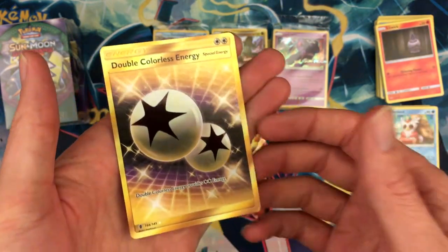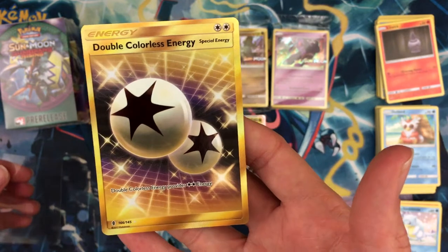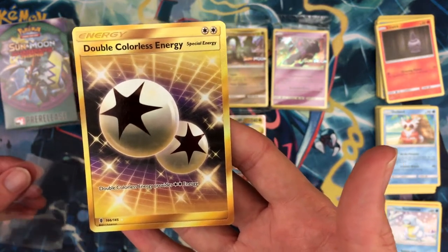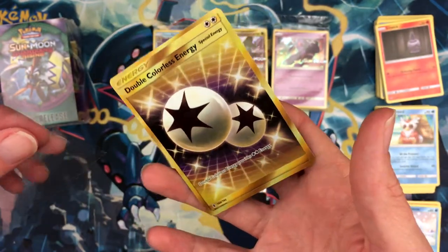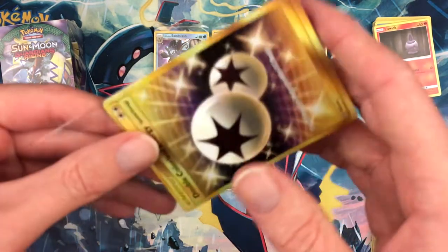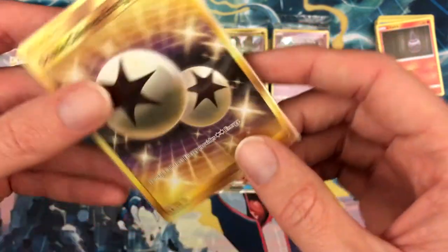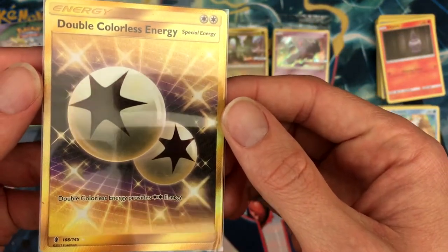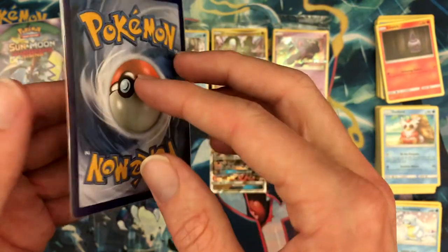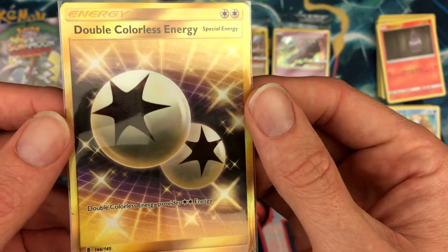Last pack — pack magic! A Double Colorless Energy — SECRET RARE! Oh my god. You're gonna be very careful with that one. That is nuts. I was not expecting that at all. You guys have seen my videos — hopefully you know my luck is not usually that good. That is crazy.